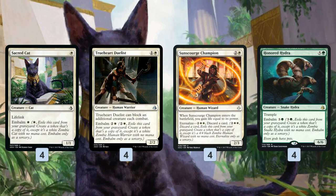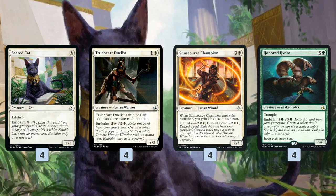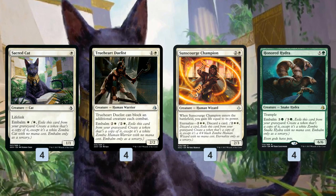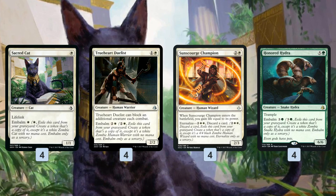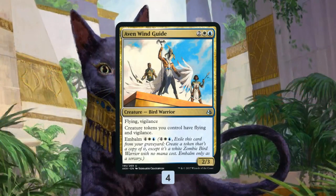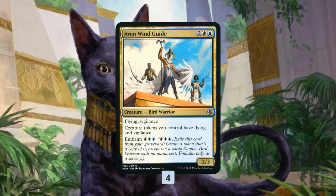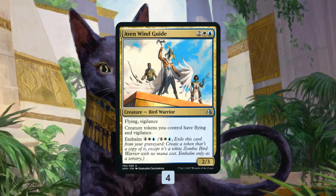Honored Hydra is just the biggest, baddest Embalmer of them all. It's actually cheaper to Embalm — only four mana for a 6/6 with Trample. If we discard it to Sunscourge Champion, the next turn we can get up to two 6/6s with Anointed Procession, maybe three 6/6s with double Anointed Procession, so it closes out the game really fast. Aven Wind Guide is kind of our big finisher — an Embalm creature that's also fine to cast without Embalm. It gives all of our tokens flying and Vigilance, so we just swing over for one big attack and close out the game. We can also Embalm it and double it up for six mana if need be.